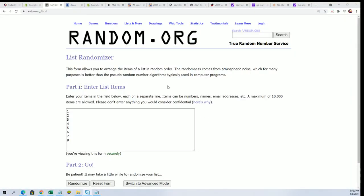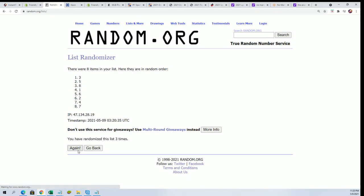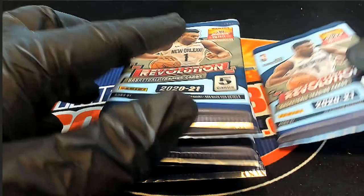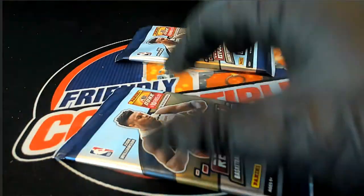Looks like that is the case, so here we go — seven times. Lucky number seven. We're gonna do pack six and one. Pack number one and number six are getting opened up here.